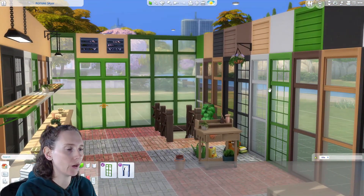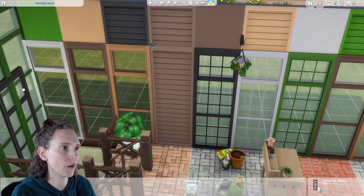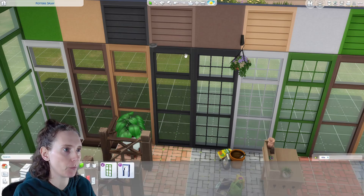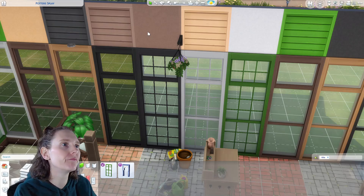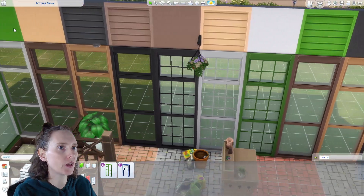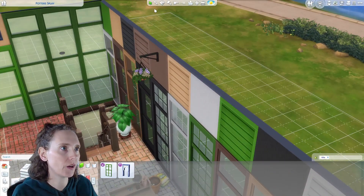Let's take a look inside. First the wall swatches - this is the wall paint for the greenhouse. It comes in all these swatches. It's a slat-type thing on the bottom, and then up top it's almost like a stucco or painted drywall kind of thing over it. It's all the basic colors matching the windows. And I don't want to ignore this little planter - it comes in a bunch of very nice colors.